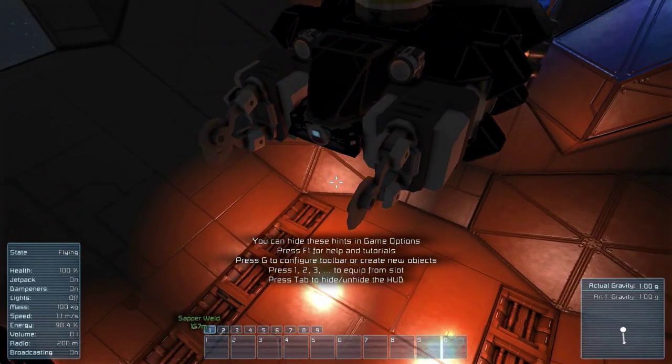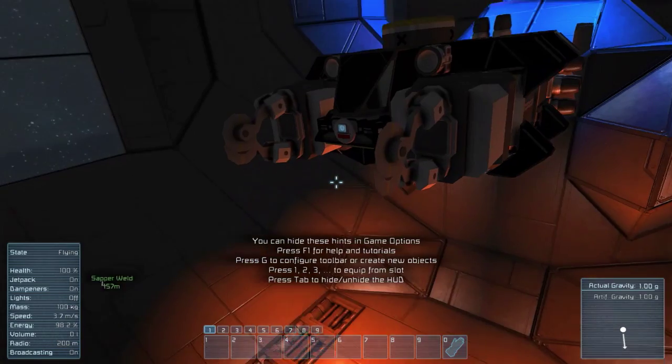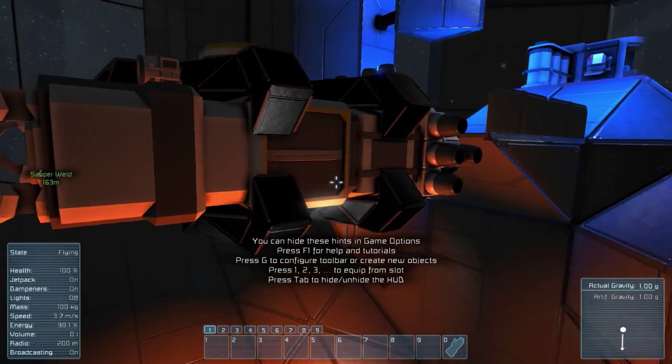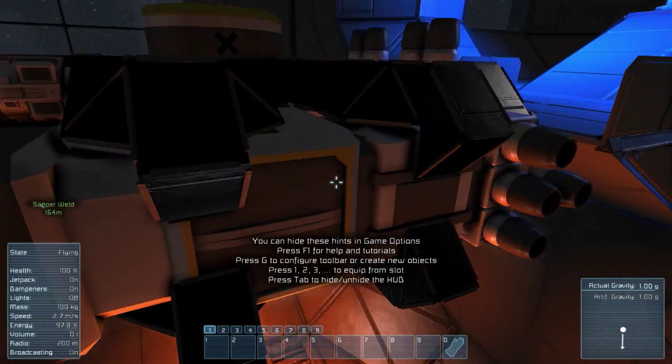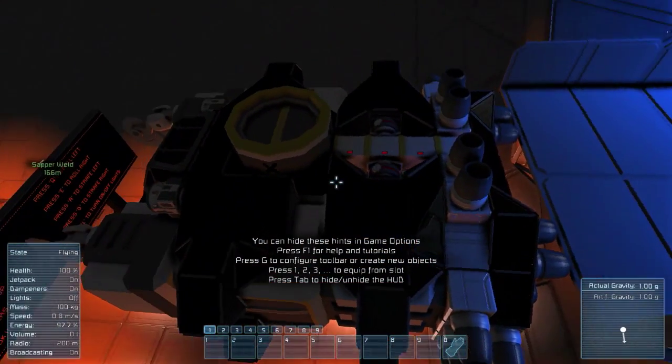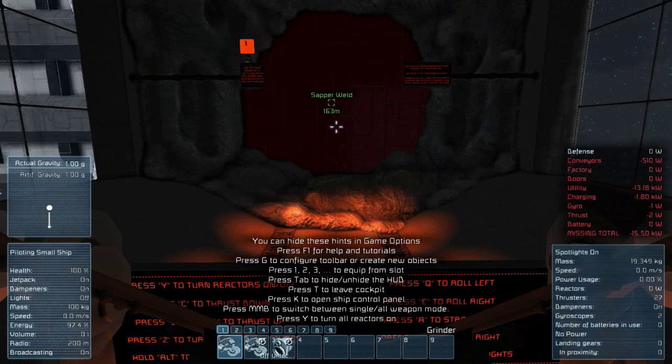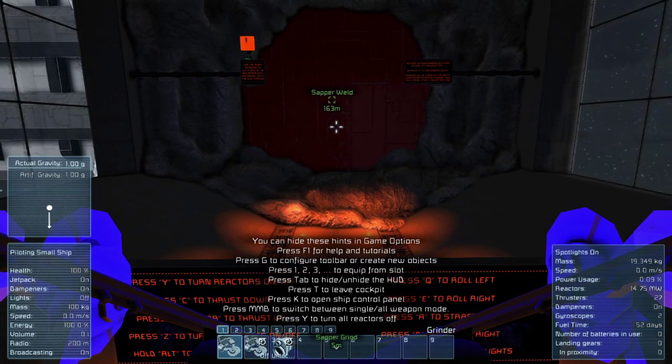You can see it's got some grinders on the front there — tear stuff up. It's got saw blades, a bunch of thrust, and some spotlights. Press Y to turn on all the reactors. Power is on.